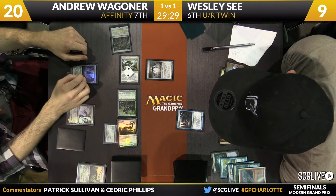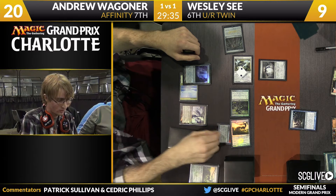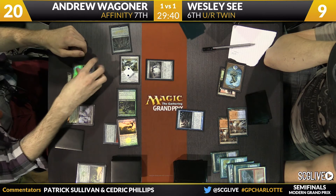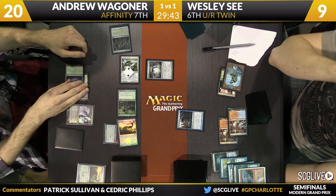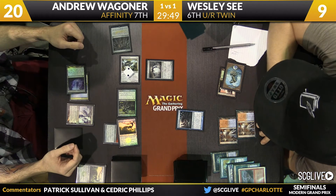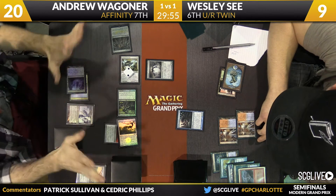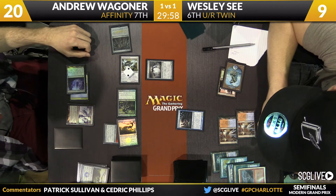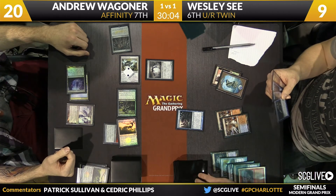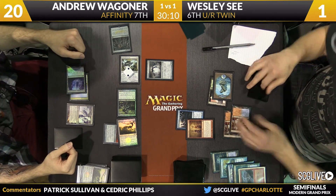Arcbound Ravager and Cranial Plating have this sort of weird tension with one another. If you simply count Inkmoth Nexus as an artifact, that's the easiest thing to do — there are seven artifacts on the battlefield. Signal Pest is not going to pump itself because it does not pump itself with Battle Cry. So seven, and then if you sacrifice the Ravager you're down to six artifacts, but you get the two counters for up to eight. Eight is not nine. The two points from the Ravager can be redirected — it's the same as paying for it. That's a Splinter Twin. I think Andrew's one point short.